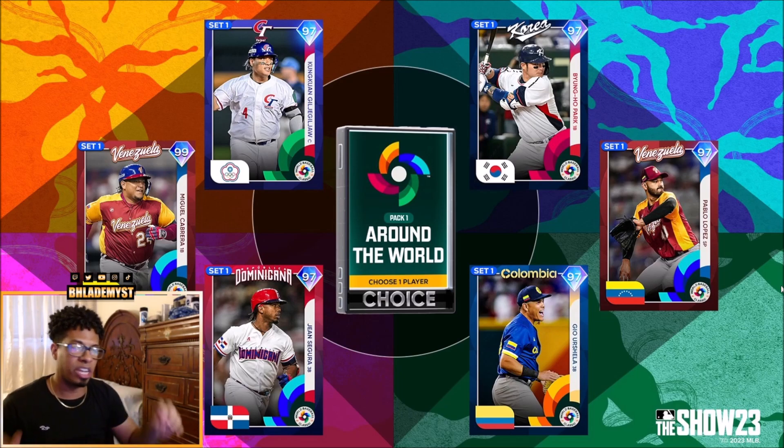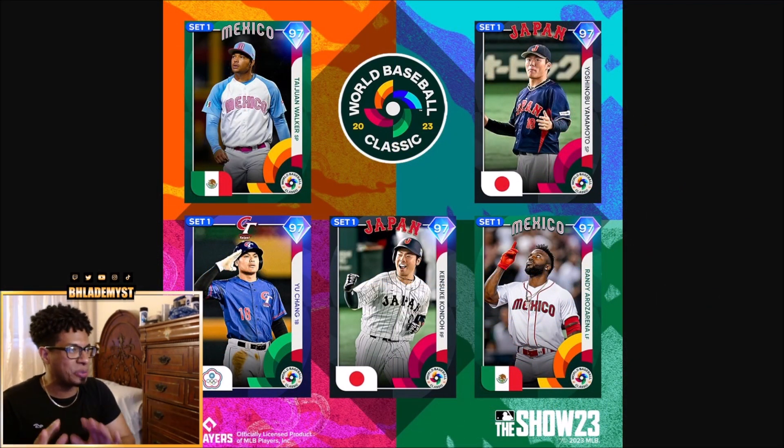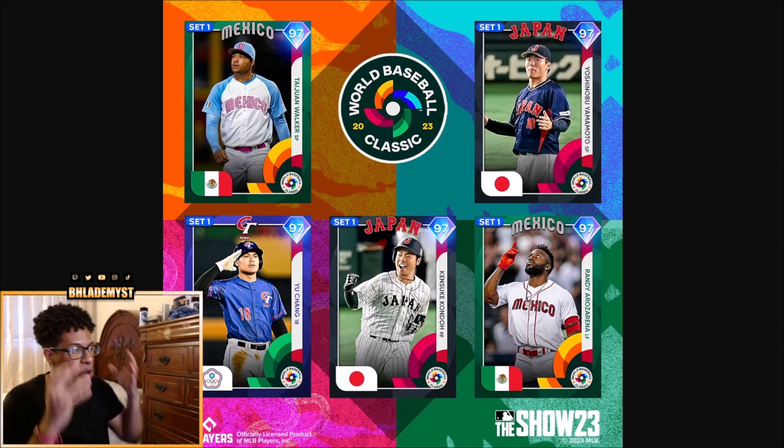Also in the Around the World pack: a catcher in the top left, 97 overall Jean Segura surprisingly at third base primary, Byung-ho Park at first base primary, 97 overall Pablo López as starting pitcher, and third baseman Geo Urshela. If you still want more 97 overalls, we also have Taijuan Walker (starting pitcher), Yu Chang (first baseman), Kensuke Kondo (right fielder), Yoshinobu Yamamoto (starting pitcher), and Randy Arozarena (left fielder) who has done it all in the World Baseball Classic.